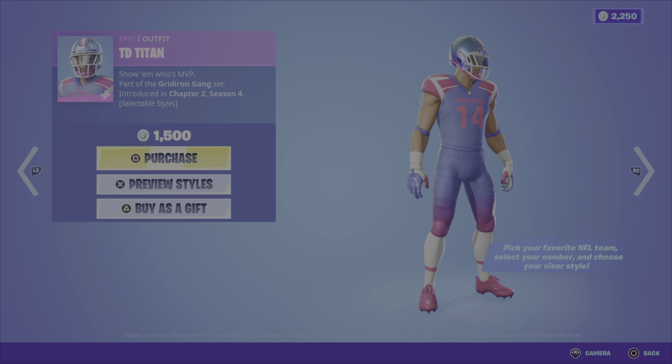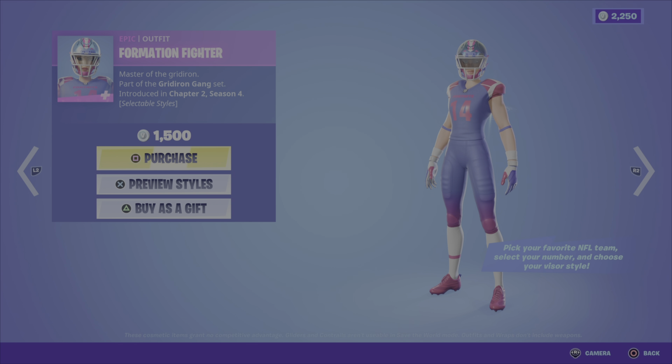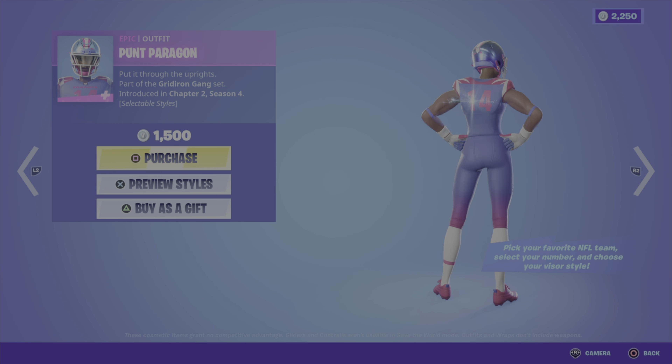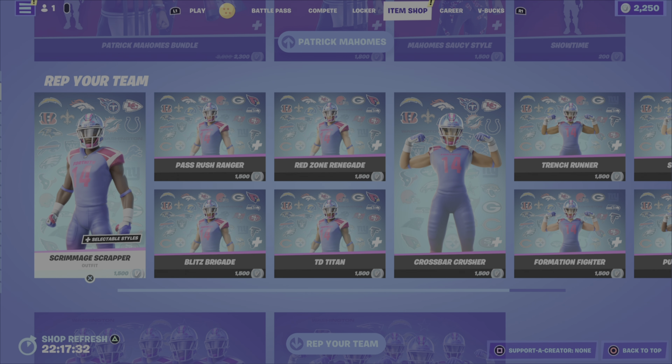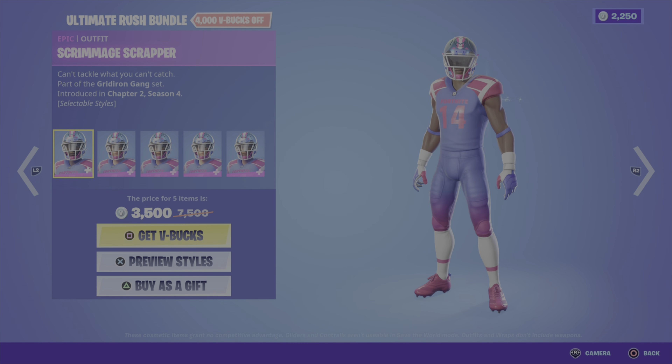Next, we have the Rep Your Team category. So you can pick your favorite NFL team, choose a number — lucky 13 here — and a specific visor style for any of these outfits. There's just a plethora of jersey options. And as you see, visor off or visor on — so that can be done for all these outfits.